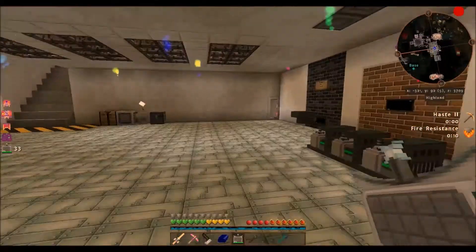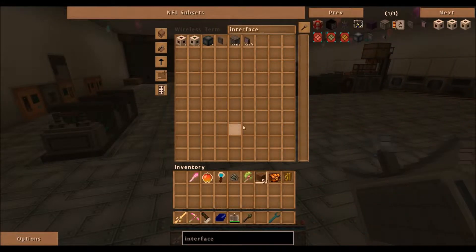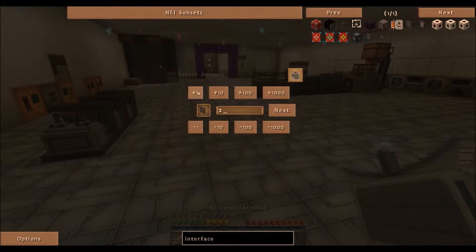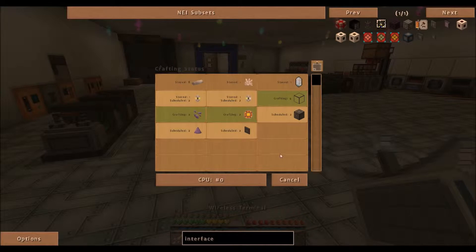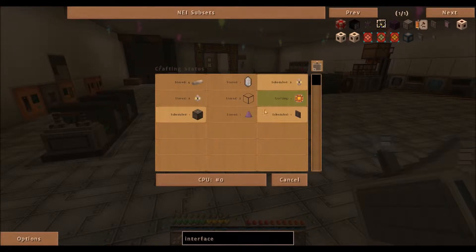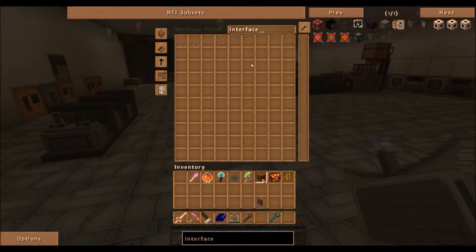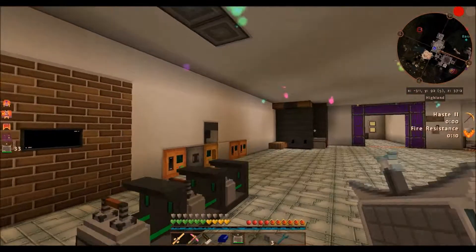We're going to continue with that trend today. I need to request two more of the multi-part interfaces. We can watch it auto-craft — I like how the new stable version of Applied Energistics has color coding to show you what's crafting and what's scheduled, making it easier to keep track of what's going on. Nice fast auto crafting courtesy of Applied Energistics 2.